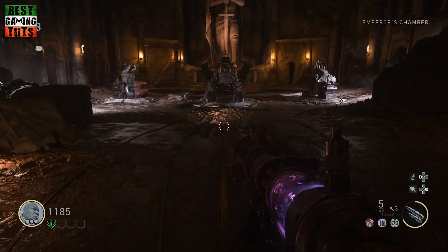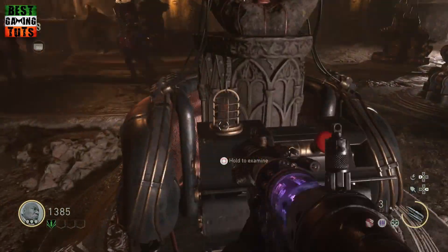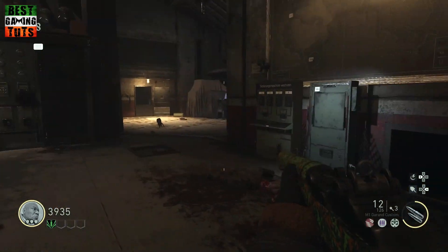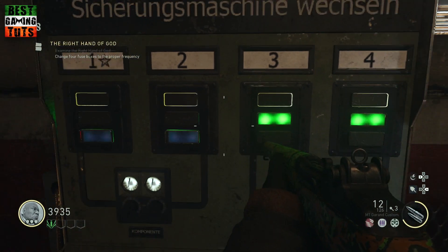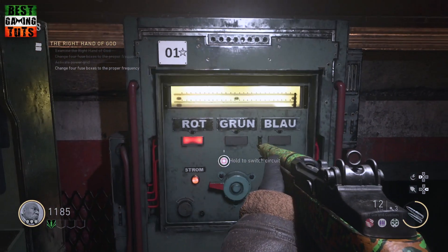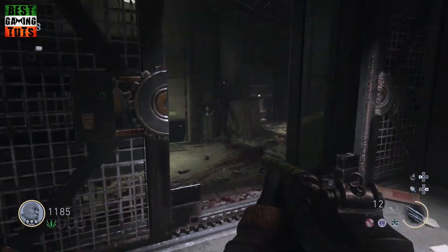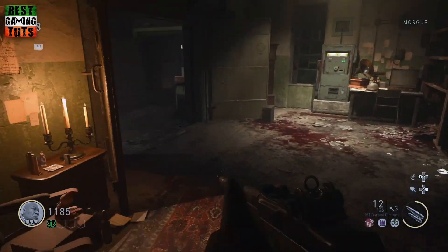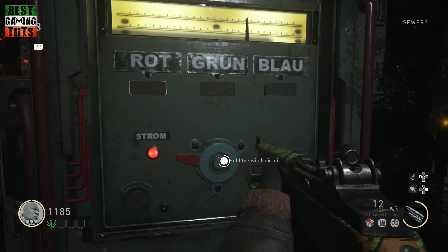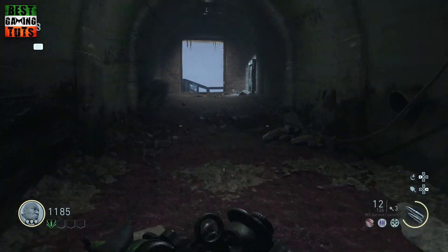Once we've completed the Tesla gun, continue back to the Emperor's Chamber and interact with the right hand of God. Head back to the upper deck of the command room and you'll see a control panel on the wall. Click this and you will be given a color-coded code. There are four power generators you will have to interact with, matching the color to the code given — for example, blue, blue, green, green. The first generator is right beside the command room. Match up the power terminals to the code. The second is through the mortuary. Drop down into the blood room and it's just on the left as you enter. There are three possible colors: red, blue, or green.